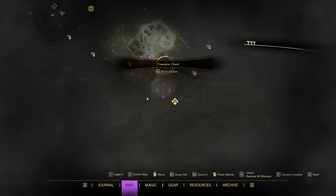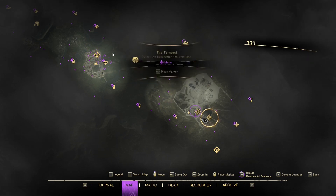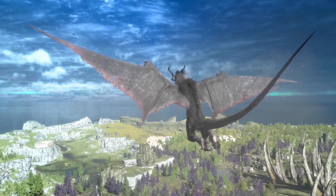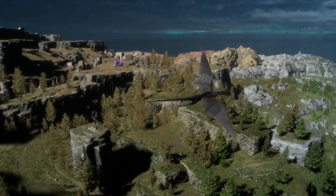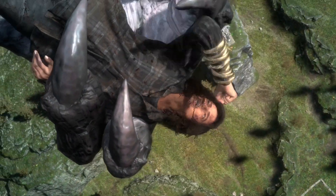Visit every single Pilgrim's Refuge, because they act as fast travel points and you will also be able to craft items, upgrade existing gear, and of course rest to restore your health. Later in the game these points become very important, as they give you access to the Spellcraft Library, which allows you to select challenges that can improve your abilities.